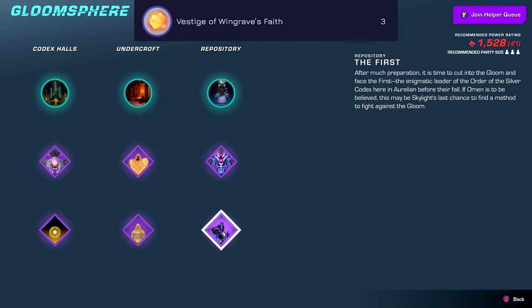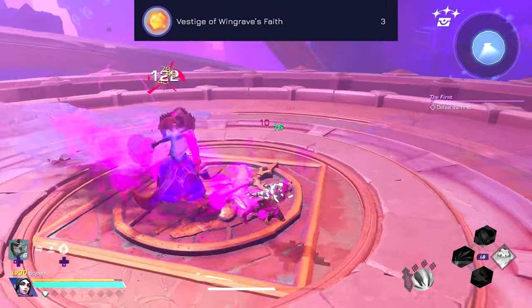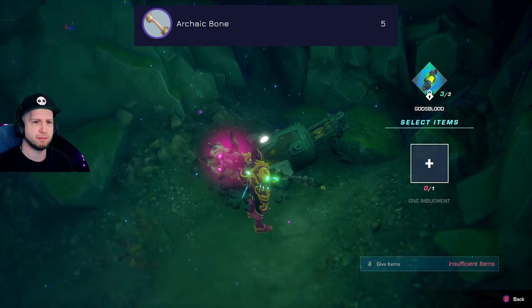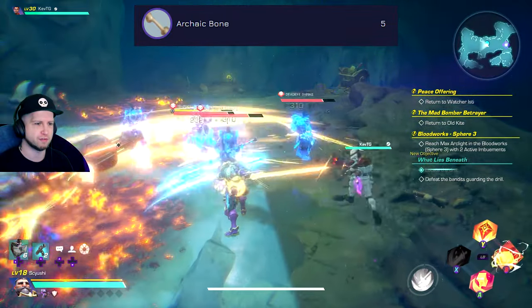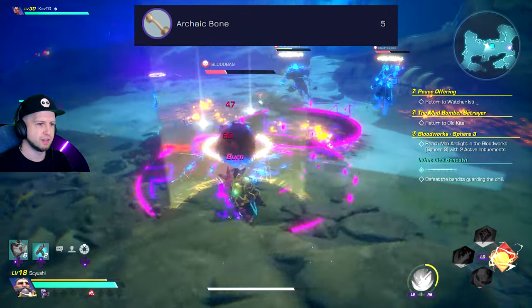The Memory of Wingrave's Faith requires the Vistage of Faith, which is found by defeating the First. Archaic Bone is found by completing the What Lies Beneath random event in the mines. About three quarters through the mines you'll find a drill, then you have to backtrack until you find a group of enemies that would have respawned, complete the event by killing those enemies, and get a bone.